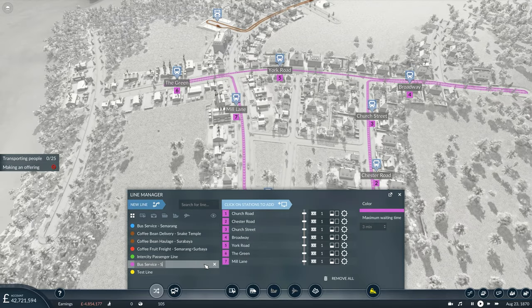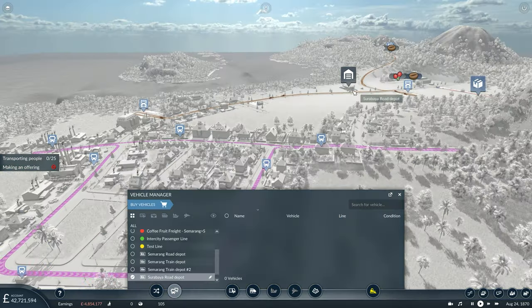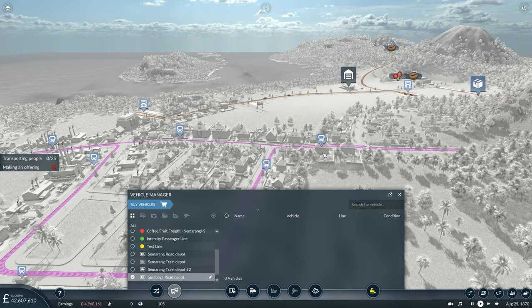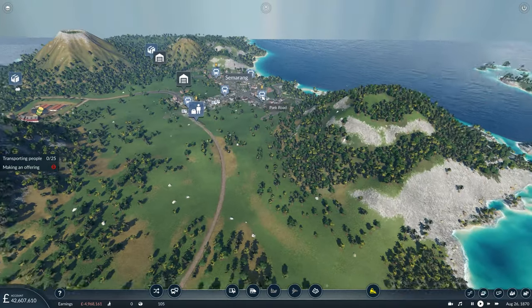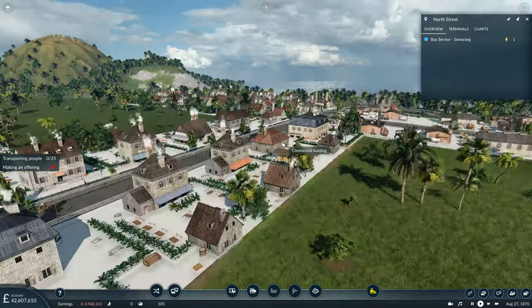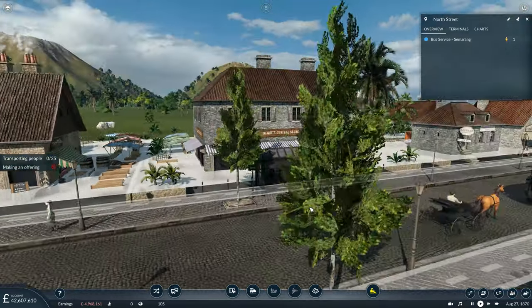This is Bus Service Surabaya. Going for four buses in this town as it is somewhat larger. We should start seeing passengers populate these bus stops - yes, we have one here. One person waiting - whatever you want to call them, NPC, character, avatar - one of them waiting.